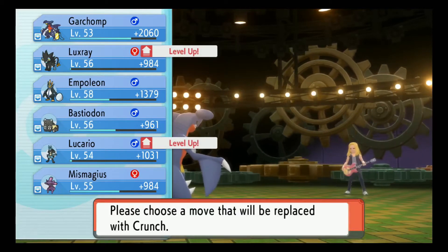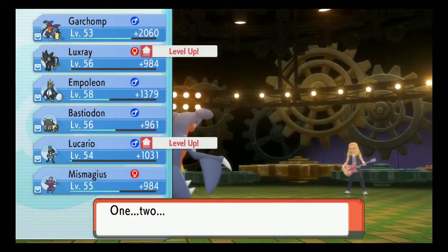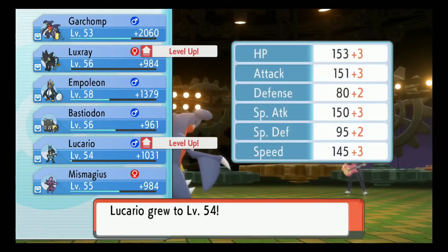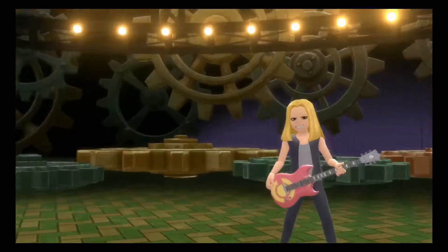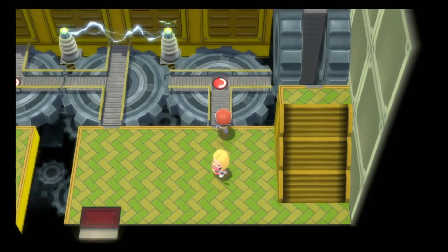Crunch on Luxray? Yeah, for sure. I think we're going to get rid of Volt Switch - I know it's really useful for switching out, but I'd rather have Crunch. Maybe it would come in use against one of the Elite Four, but I don't think it will. Shouldn't be too much trouble - let's continue on.